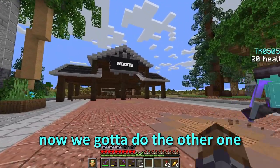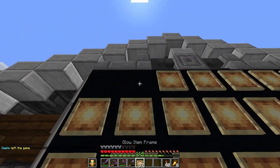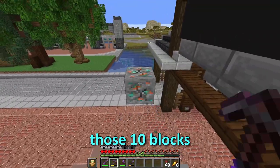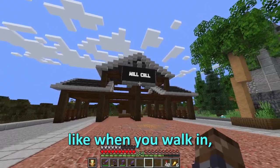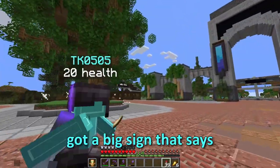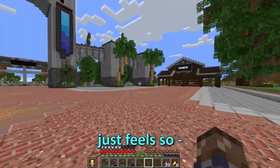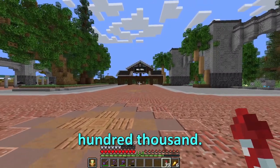Looks so good. That looks pretty cool. Those 10 blocks make an unbelievable difference to the theme park. When you walk in, it feels so much more real. You've got a big sign that says will call, and a big sign that says tickets. It just feels so... that adds so much. And that's crazy, because it's 5 blocks out of a couple hundred thousand.